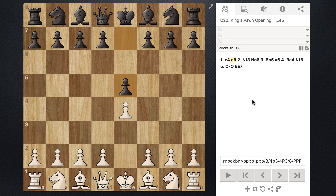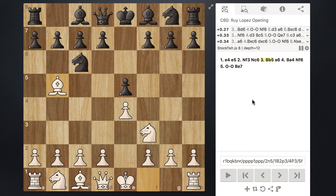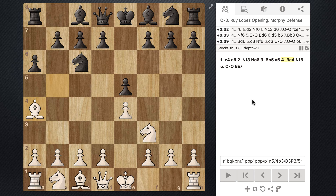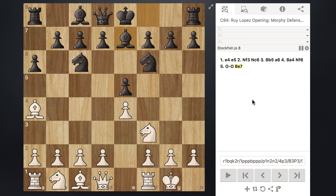Pawn to e4, pawn to e5, knight to f3, knight to c6, bishop to b5 attacking the knight, pawn to a6 kicking away the bishop, bishop retreating to a4, knight to f6, castles, and then bishop to e7. All those moves are covered in my last video, so if you haven't checked that out go ahead and do it.